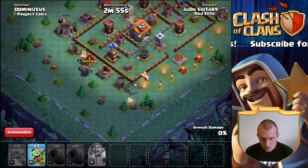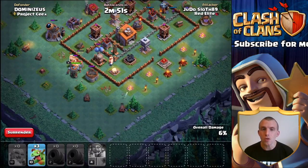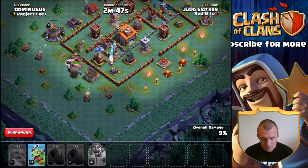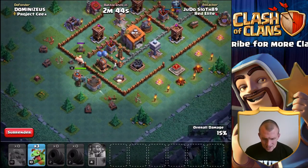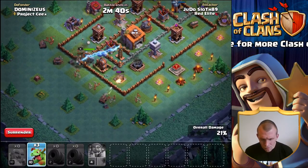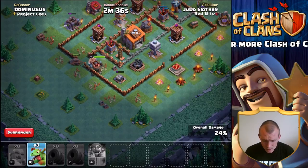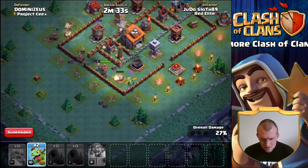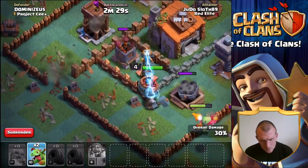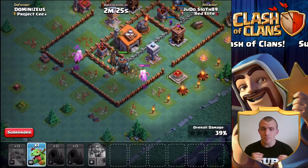Let's get the battle machine in as well. One of the boxer giants has already been pushed out of the way, so one of the cannon carts is a little bit vulnerable. Really we want that air bomber down — if we can get that down quickly we can move on. Unfortunately the double cannon is blasting away at our cannon carts and they are going down pretty quick. What I really wanted was that air bomber down.